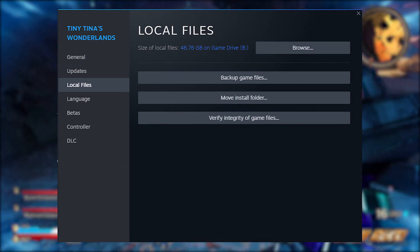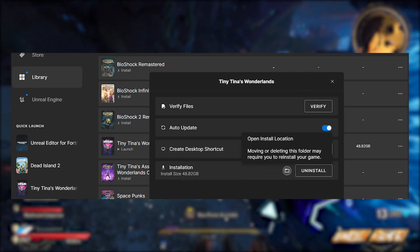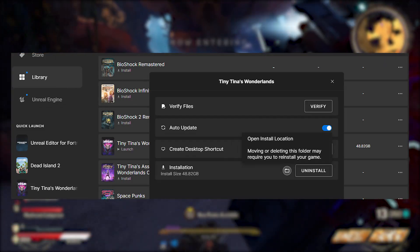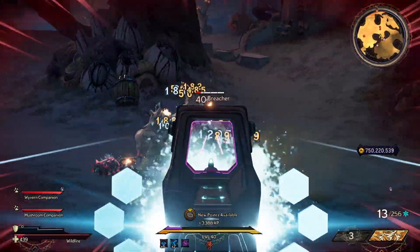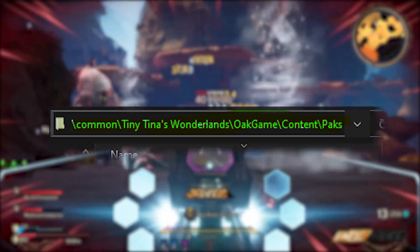And if you're on the Epic Games Store, you can find your installation folder by going to Library, clicking the three dots on Tiny Tina's Wonderlands and clicking on the folder icon where it says Installation. Now that you're in your installation folder for your respective launcher, click on Oak Game, Content, and then Packs.